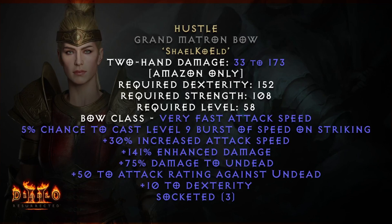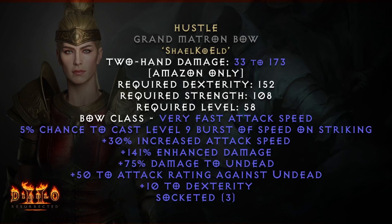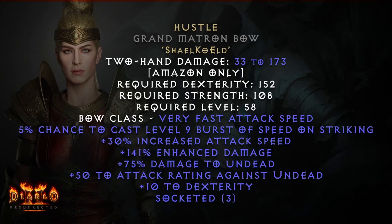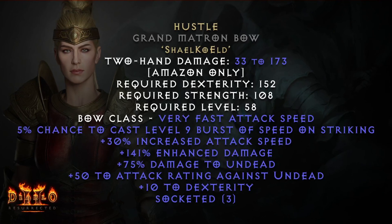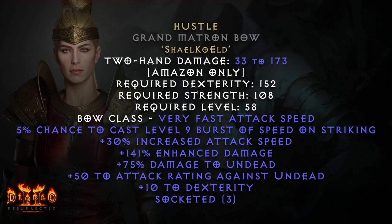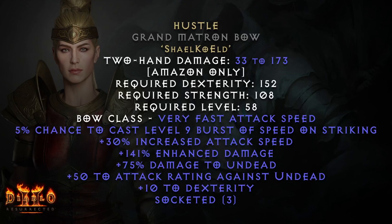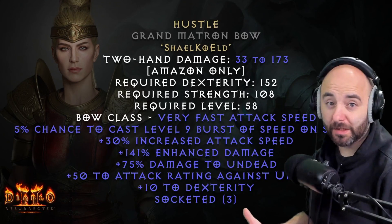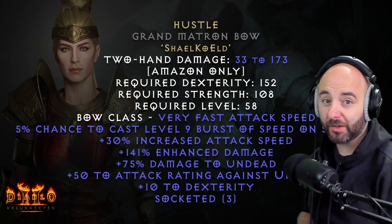So Hustle — this is the new Runeword we're going to swap to with our Bowazon. Putting it in a Grand Matron Bow using the Shael, Ko, and El runes, Hustle is going to give us a 5% chance to cast a level 9 Burst of Speed on striking. It's also going to give us 30% increased attack speed, 141 enhanced damage, an additional 75% damage to undead, plus 50% to attack rating against undead, and an additional 10% to dexterity. So what is a level 9 Burst of Speed? Plus 44 increased attack speed and plus 51% increased faster run/walk.